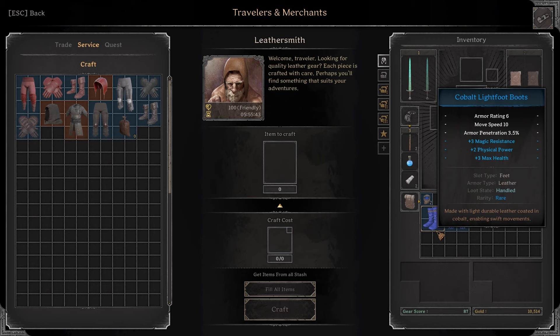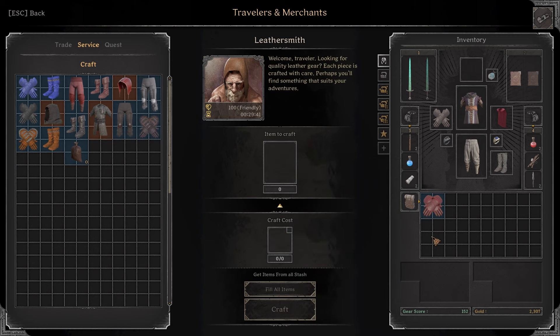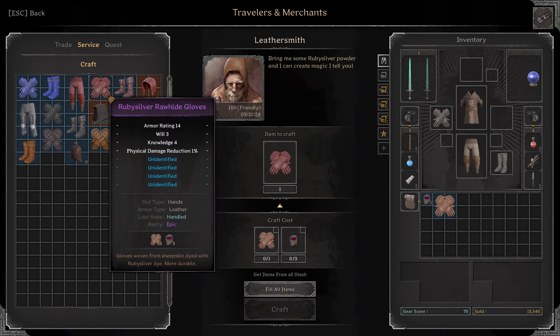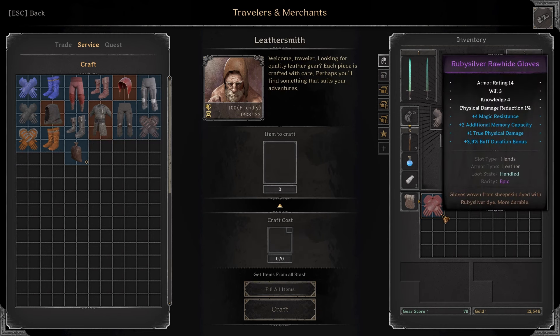Then with the boots, I get some magic resistance, physical power, and some max health. I like this one, they're pretty good. Alright, next with the ruby silver. I roll some resourcefulness, armor penetration, 1 physical damage, and magic penetration. That's some good stats but it's a little bit weird on these kind of gloves.